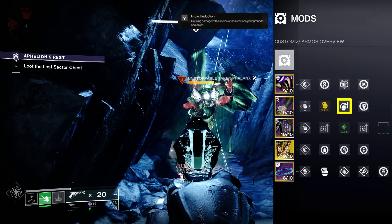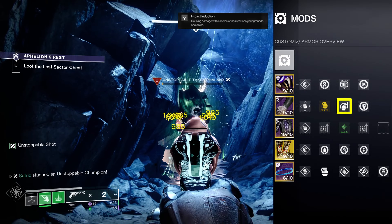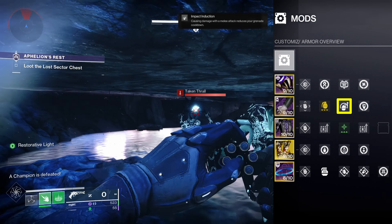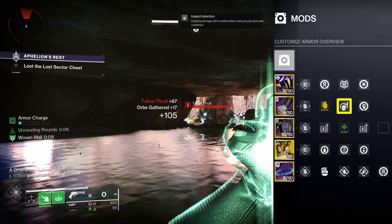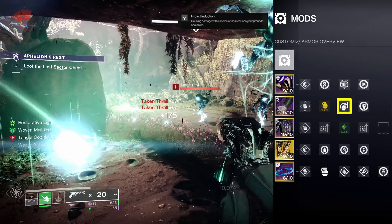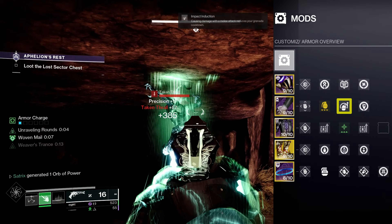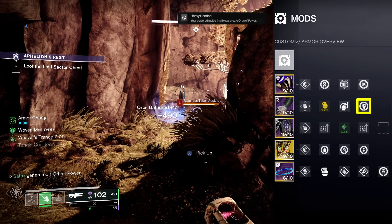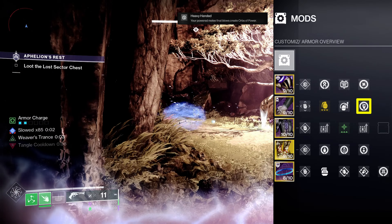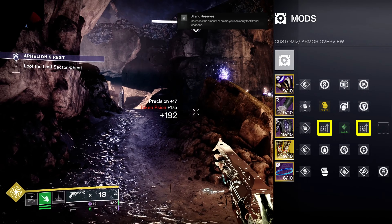If we don't have any armor charge, Grenade Kickstart will still refund about 13%. We also have Impact Induction to give us grenade energy back when we cause damage with our melee. Research found we should get around 20% energy back per melee, though in my own play testing it felt like a bit less — but still a very noticeable amount. Keep in mind there is a 7-second cooldown between activations for this mod, so be strategic with how you use each of your 3 melee charges. Don't just spam it unless you absolutely need to in order to survive. Finally, we have Heavy Handed to generate orbs of power on each of our power melee final blows.